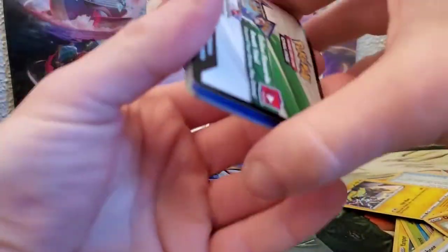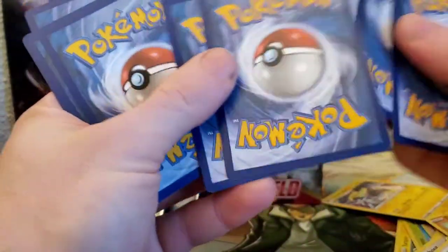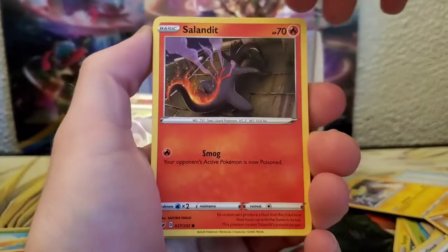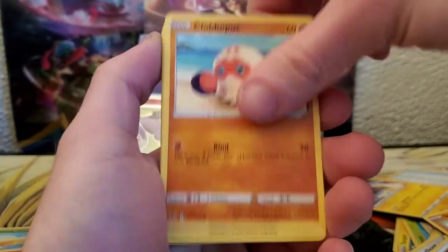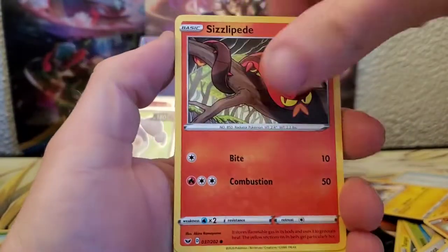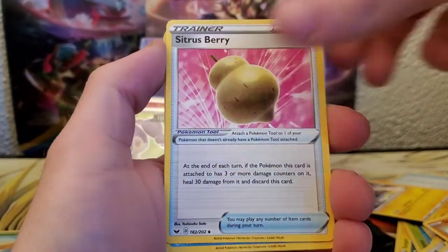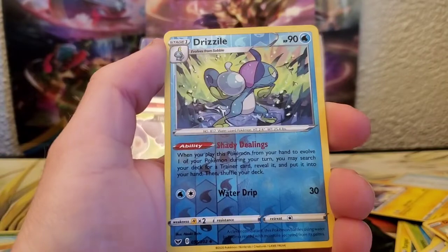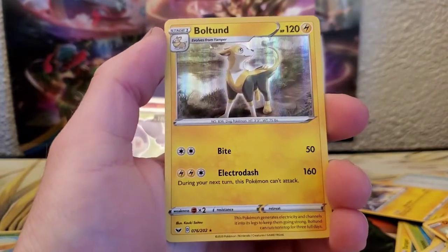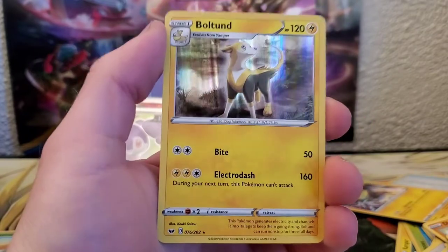Four packs left — we gotta get something here guys. We got Salandit, Clobbopus, Gastly, Rookidee, Sizzlipede, Energy, Pow Pad, Sitrus Berry, Qwilfish, Reverse Drizzile, and a holo rare Boltund. Very nice, I like that.